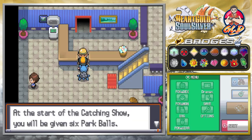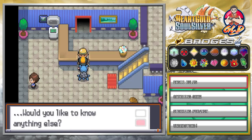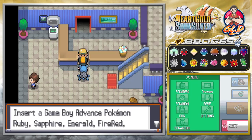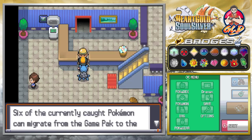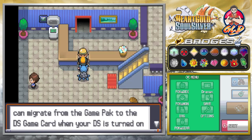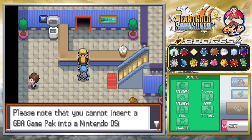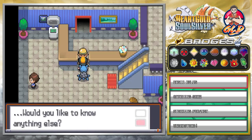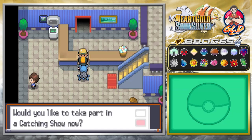At the start of the catching show you'll be given six Park Balls. Use the Park Balls to catch the six Pokemon you provide. You insert a Game Boy Advance Pokemon Ruby, Sapphire, Emerald, FireRed, or LeafGreen in the game pack slot and six currently caught Pokemon can migrate to the DS card when you select migrate. Note that you cannot insert a Game Boy Advance pack into the DSi to migrate. We agree to take part in the catching show.